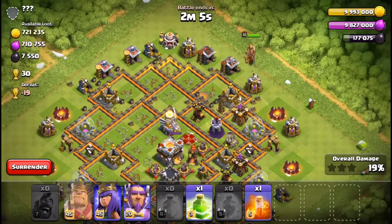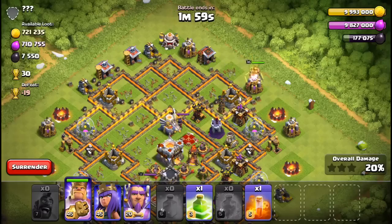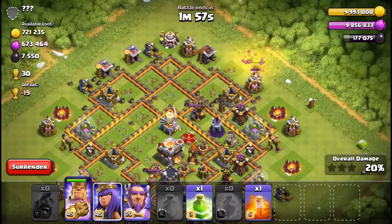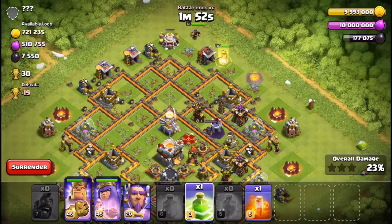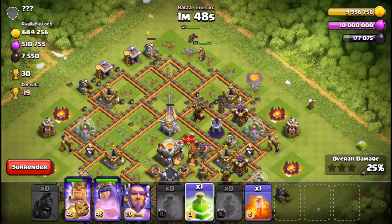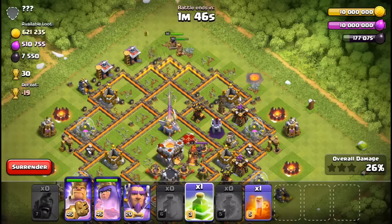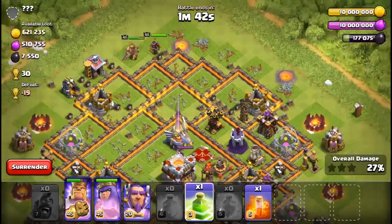Poison doesn't help, not if you're fighting on dev builds — nobody has stuff in their clan castle on a dead build. That thing ran out of juice so we'll just be safe then. Next time we'll keep it simple — just bring an extra rage spell.